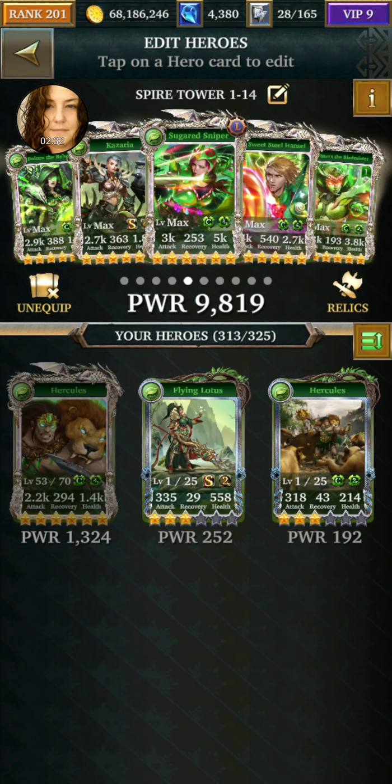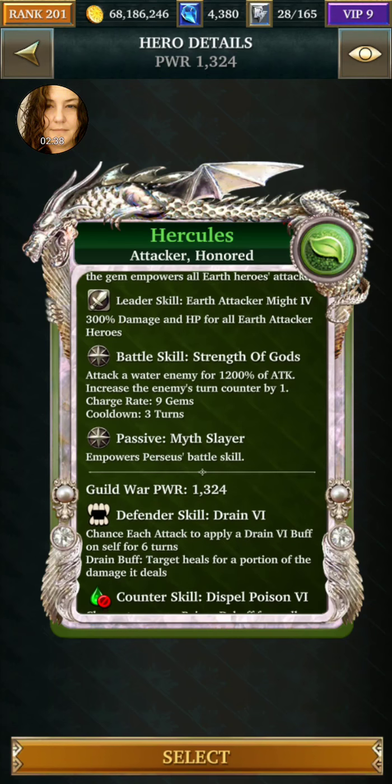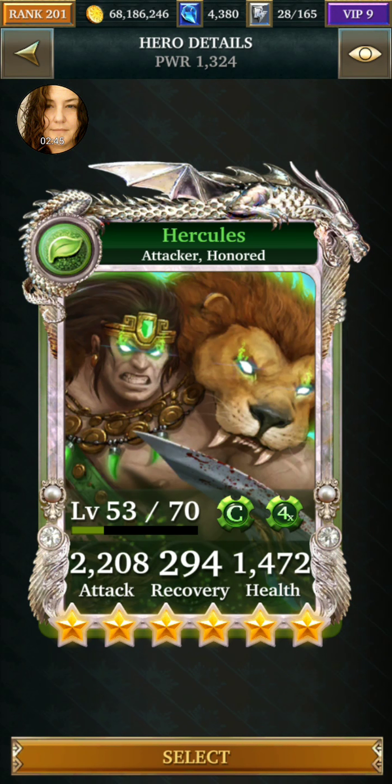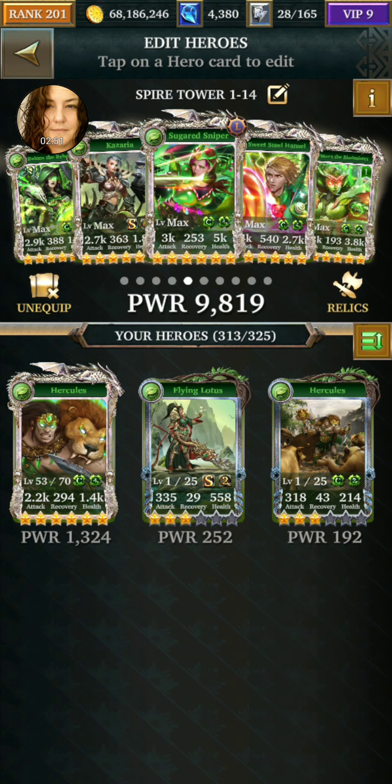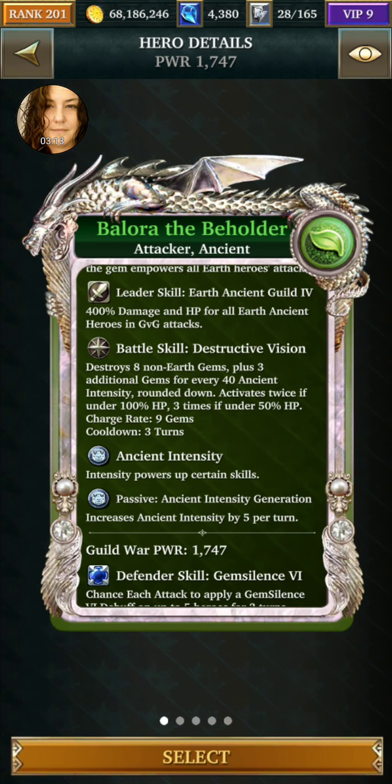I've used Hercules before in an earth honored tier — I thought he was maxed. He's a nuke and a turn counter, but 12 times 22 is only 24k attack, so the boss would have to be really small for him to matter. I have gems on the board, waterfall recovery, gems on the board, intensity, then a power gem. Ballora, like in my last video with Fallen One, is just a destructor — she takes off earth gems so everybody's at the bottom.